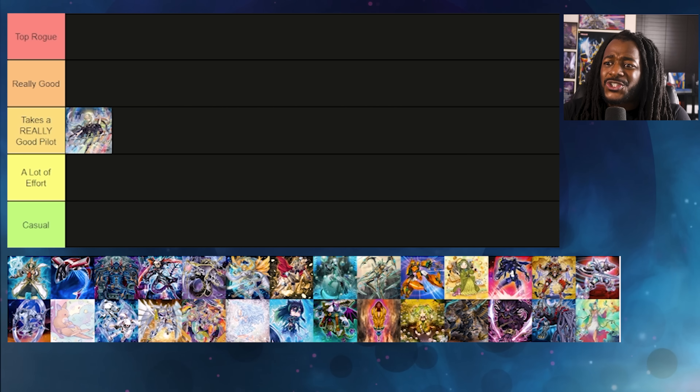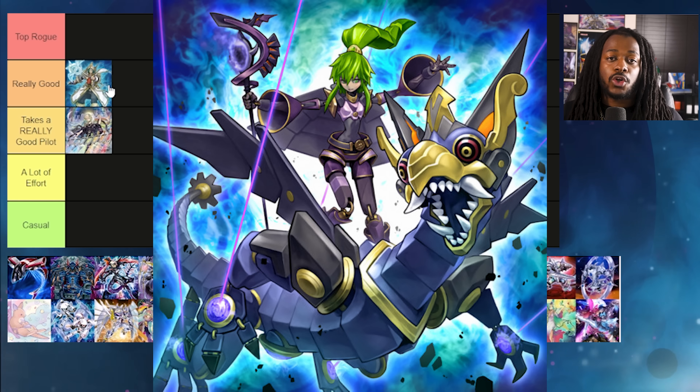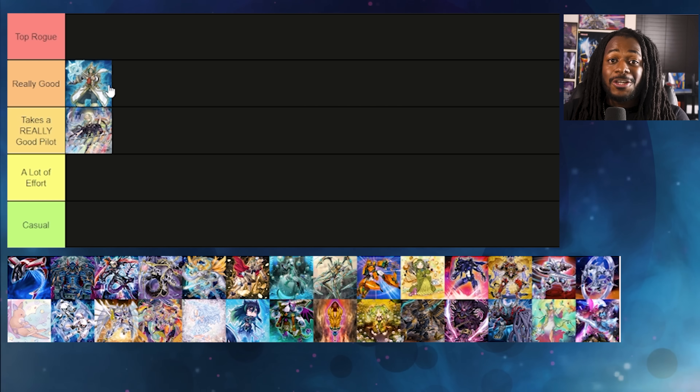Invoked — I told you your deck gets stronger. I genuinely want to put you in Really Really Good. The reason why is because El Shaddoll Winda becomes a lot stronger with decks like Spright running around — you summon the Winda and Spright players don't know what to do. One card I think is super good for the Invoke strategy is Ultimate Slayer. This card not only allows you to get rid of a threat going second, it can send fusion cards into your graveyard for your Shaddoll portion while also potentially breaking your opponent's board. I think Invoked is in a pretty good spot.